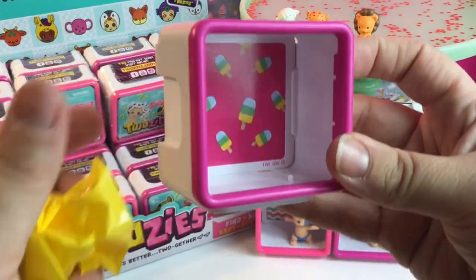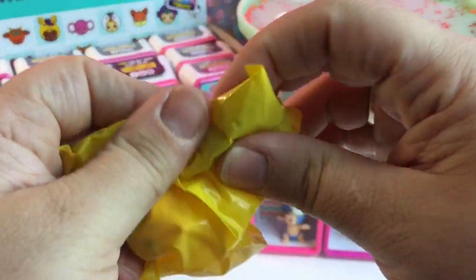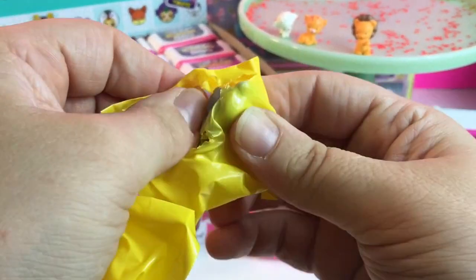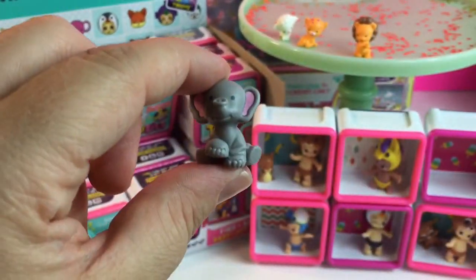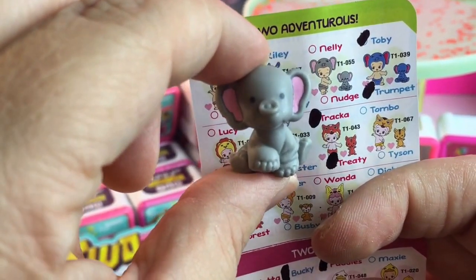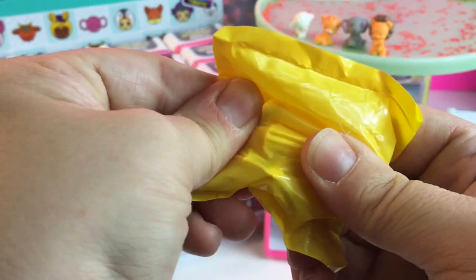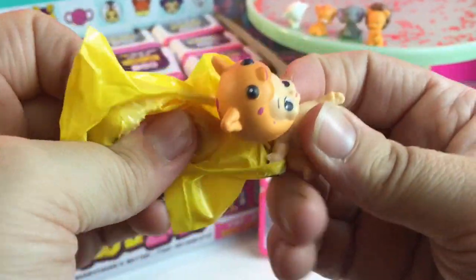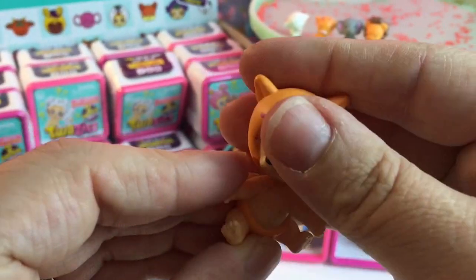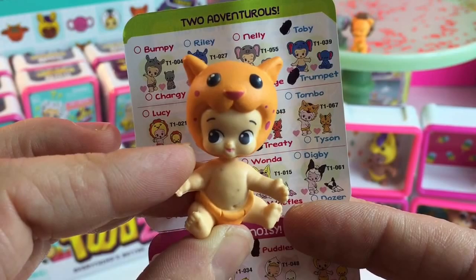Our background is popsicles again, how cute. Come on, Ultra Rare Neon! No Ultra Rare Neon, but we did get a little elephant — her name is Nudge, she's so cute. What did we get? That's adorable — she's got spots on her. This is a boy and his name is Tombo.